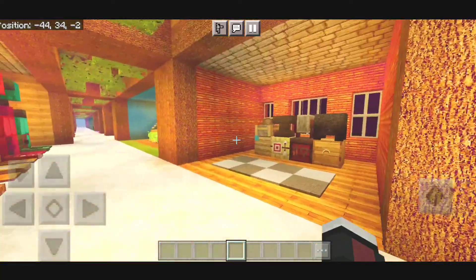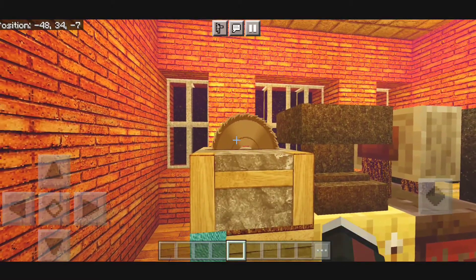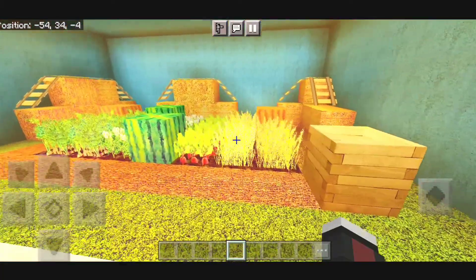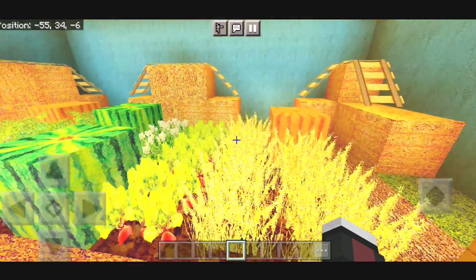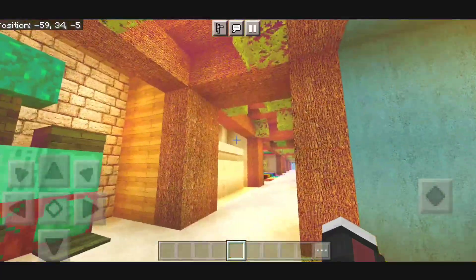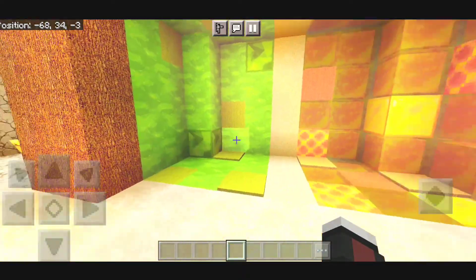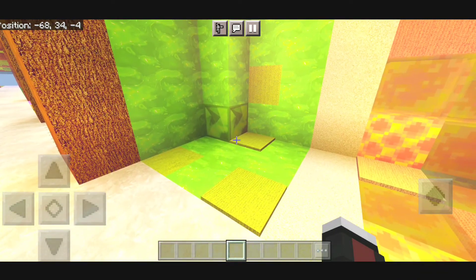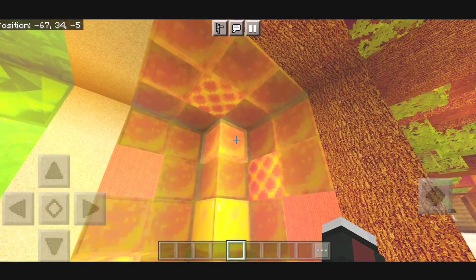We have some more stuff over here — the stonecutter's blade looks so realistic. We have some crops over here — that is the hay bale. These are the crops: beetroot, potato, carrots, and all. We also have some quartz items over here, looks pretty good. We have the slime over here — it looks pretty amazing and so realistic. Unfortunately, nothing for the honey.